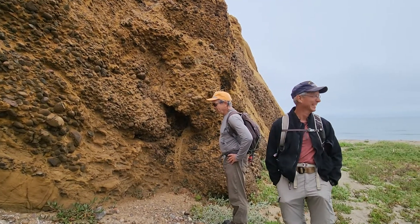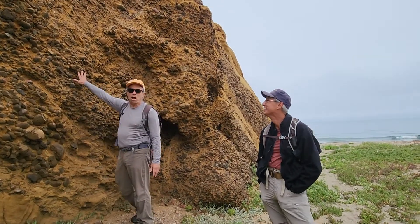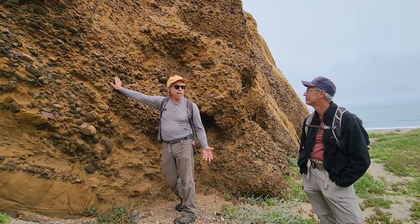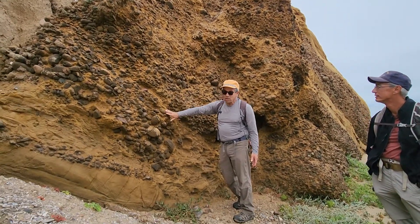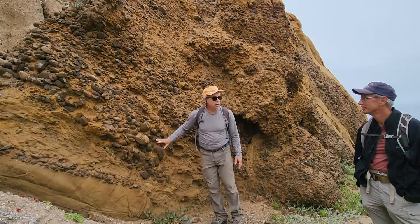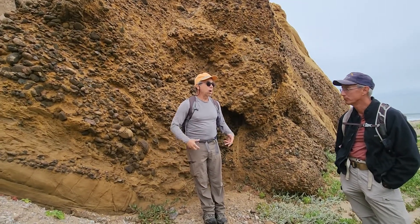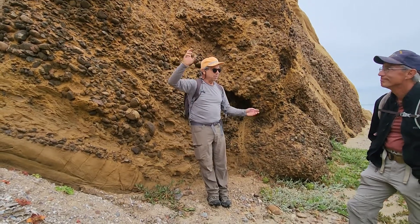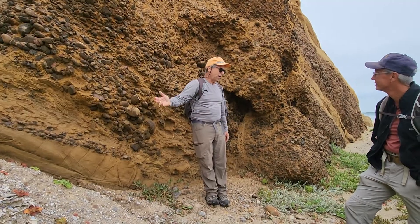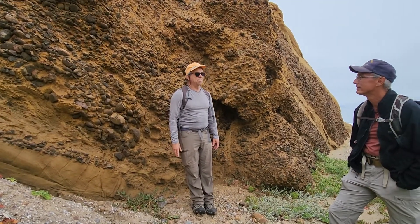Carla, you want to throw in your two cents? Look at all these cobbles — they're very well rounded, there's nothing angular. That's telling you that they spent a fair amount of time in a fluvial environment, a river environment, getting rolled around. From the big mountains, chunks fall in, they get rolled around through their transport history out into the deep ocean basin.